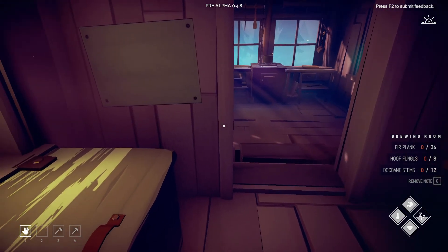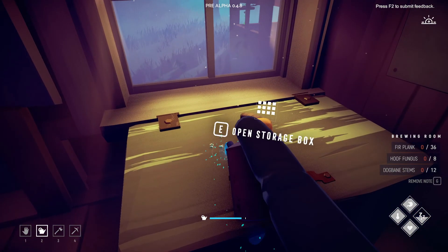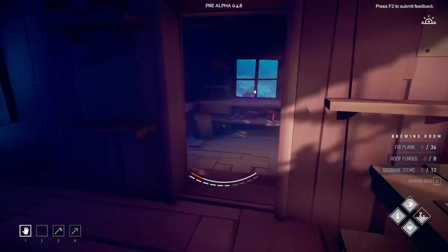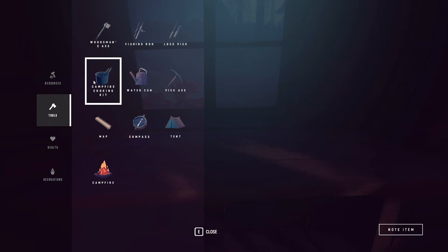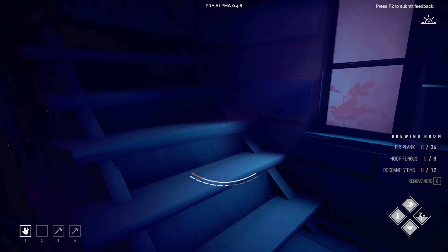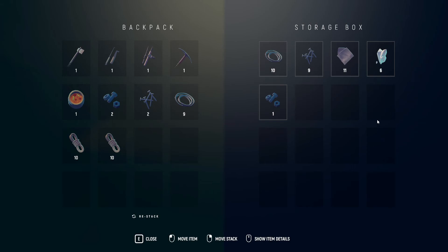I wonder if we'll have to refill the watering can. Looks like we can use it whenever we want — pretty nice. I want to make myself a compass. Oh wait, we can make ourselves a compass right now! Now we're gonna make ourselves a full-on tent and full camping gear. First off, the compass — we just need some bolts, nails, and rope. We have enough!